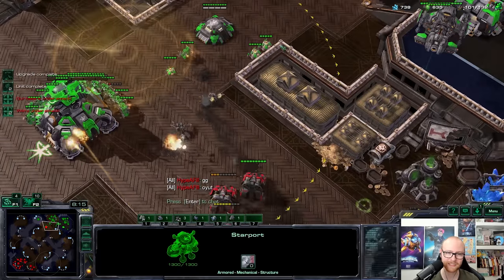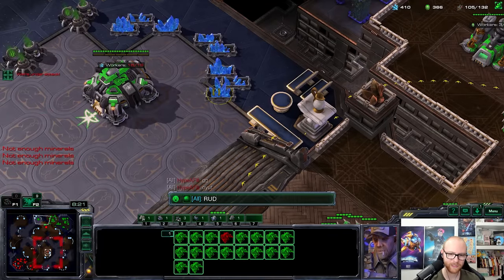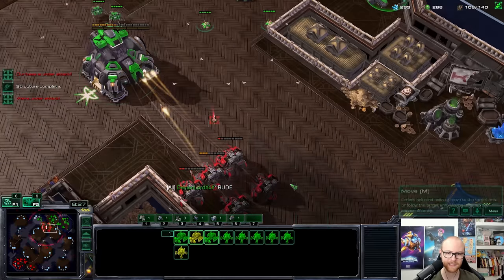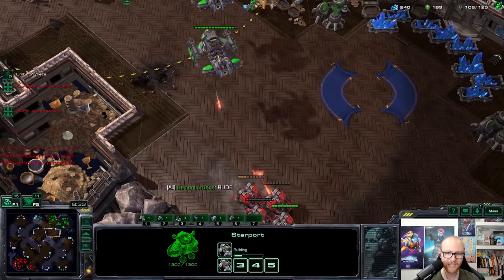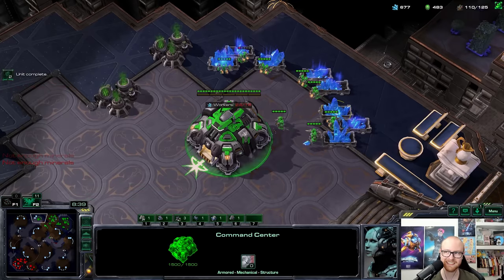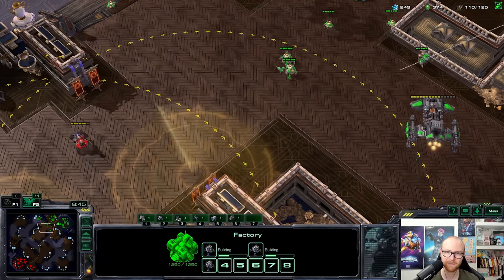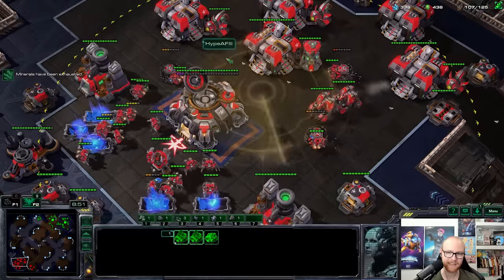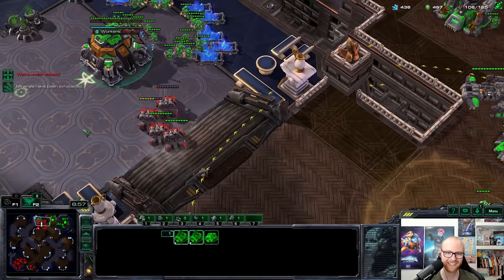He doesn't have enough to kill that one. He's being rude and we're going to let him know it. Getting some decent trades — yamato that one as well. I need to repair this one. Am I going to get enough trades? Killing one, killing the other — I have a little bit of a surround but not quite enough. He's going for my command center — that's what I thought. Not looking great right now, I'll be honest. But I really don't want this guy to win when he's bad-mannered. He's just spamming turrets and cyclones.